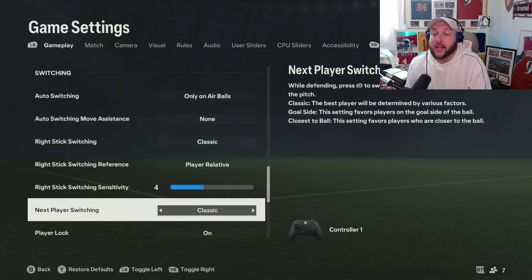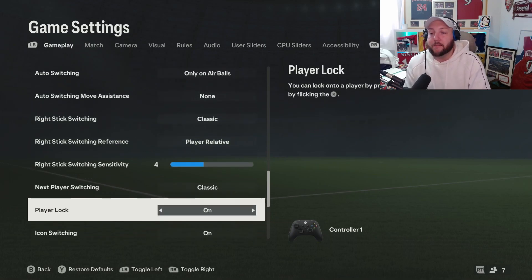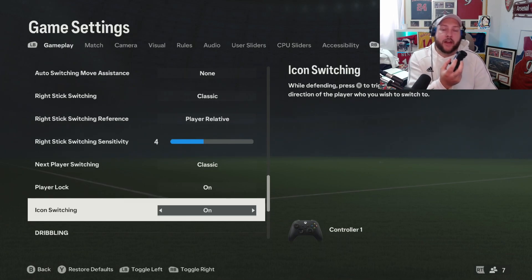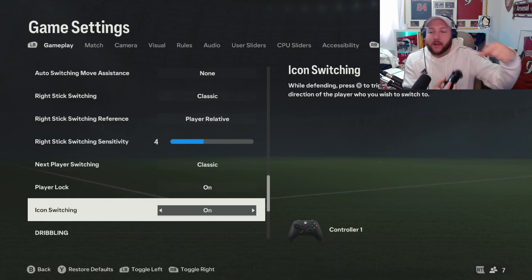Sensitivity is personal preference. Next player switching is classic — just LB or L1 to switch. Player lock is when you click in both analog sticks and can flick to play passes. Whether you use it or not is up to you — you can control the ball with one player, click in both sticks, switch to someone else while your AI runs with the ball, make a run, and press a pass into space. Icon switching is exactly the same: while defending, press in the right analog stick and choose who you want — up, down, left, right to select one of those players.